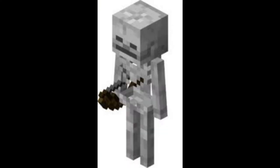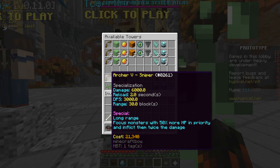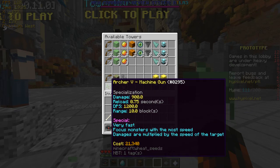The Archer is A-plus class. It has versatile single target damage, with Sniper class and Machine Gun class. Sniper class does more DPS but has a higher reload of 2 seconds, so it cannot switch targets well. The Machine Gun has less DPS but a reload time of 0.75 seconds, so it is good for fast troops such as the Mad Cow.